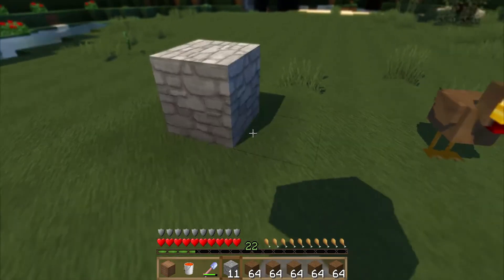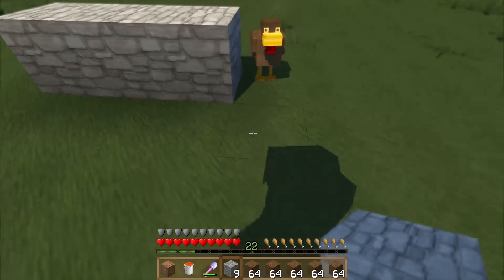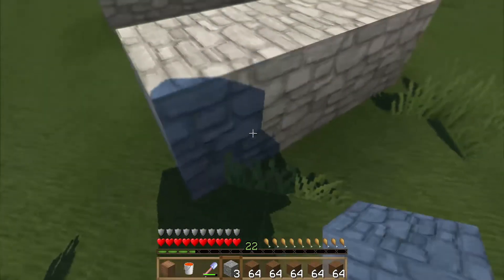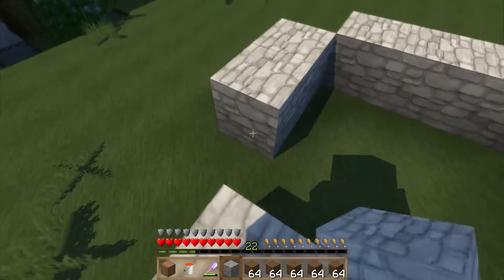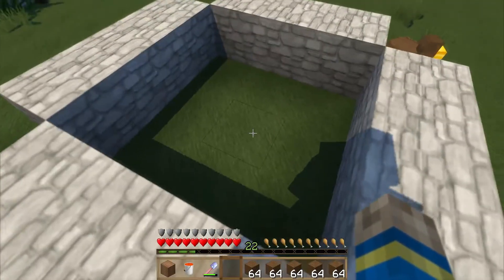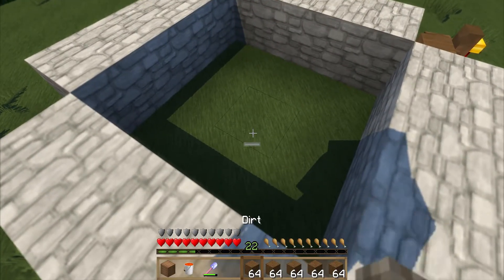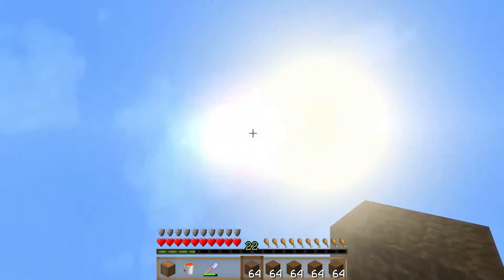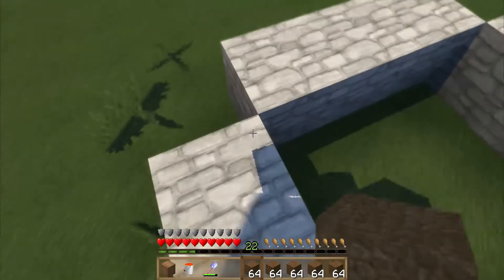First thing you want to do is build a three-wide wall here. This is going to hold your lava in place. It's just got to be three wide. All you need is enough dirt to get to the top. I usually start on the side, maybe remember where you're facing.